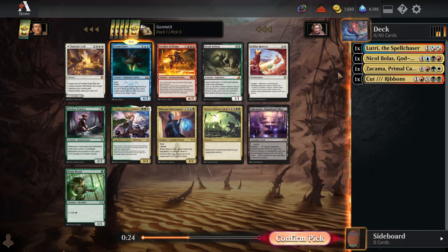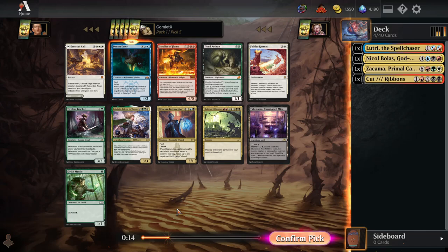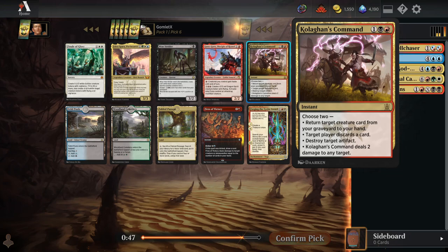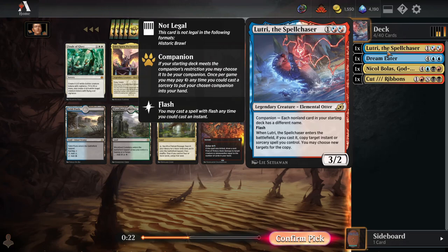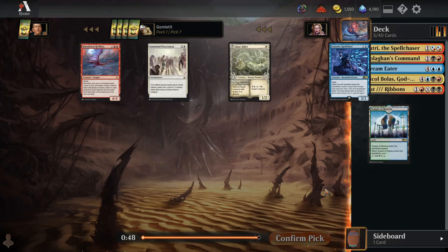In Cube Draft there are plenty of super strong cards we could be taking in slightly different strategies, like Ruinous Ultimatum, Tireless Tracker, Tulsamere — great for green decks. But I'm going to try to get this Nicol Bolas to happen. Kologon's Command is another very good, efficient piece of removal — a flexible two-mana spell that can deal two to any target and destroy an artifact, make somebody discard, or return a card from grave to hand. I am passing on some great mana fixing, but I think I'm zoning in on just Grixis here.